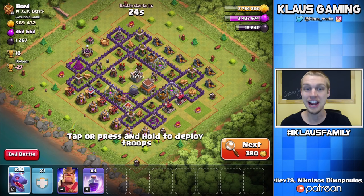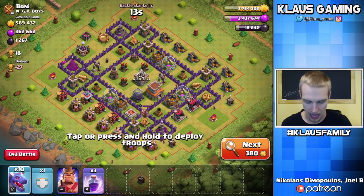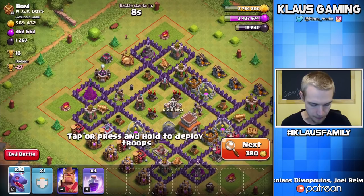We're going to attack this base — 1,200 Dark Elixir, that's a lot of Dark Elixir. And it's got over half a million gold, guys, that is a lot of gold. It's a TH8 though, so this will be a challenge. We will struggle a little bit on this base, so I say we come in from the backside of the Sweeper.